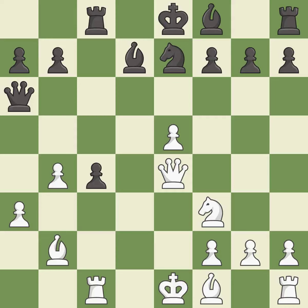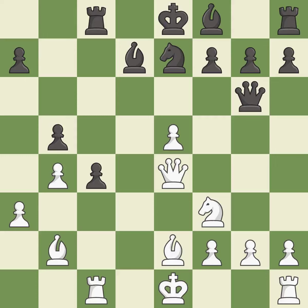This move puts the queen on a safer square. This protects the attacked pawn. This activates a bishop by developing it off of its starting square — it is excellent. This offers an equal trade of pieces. There was only one good move there. This overlooks an opportunity to threaten winning a pawn. This allows the opponent to win a tempo by threatening a queen — it is a mistake.